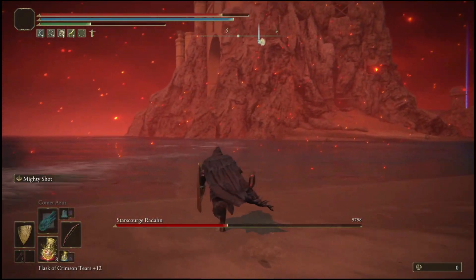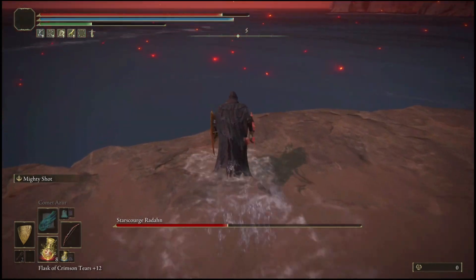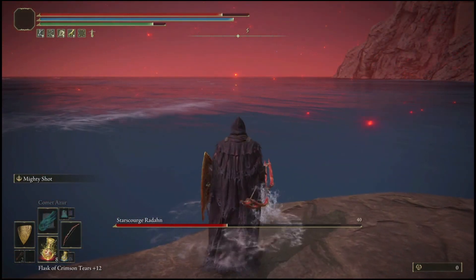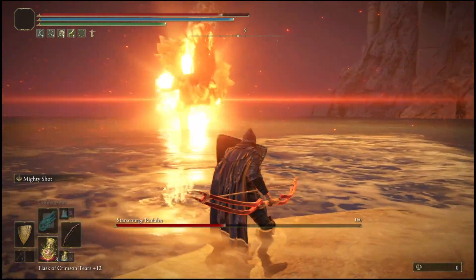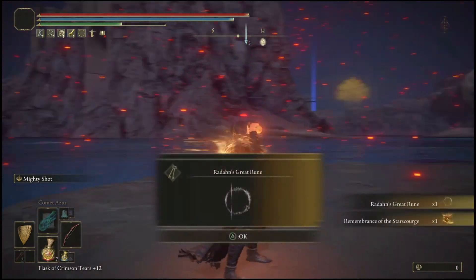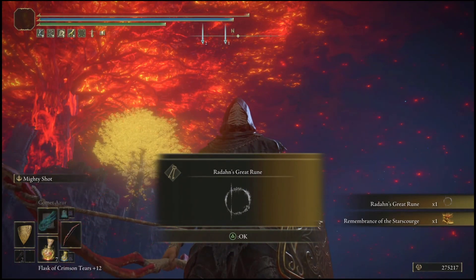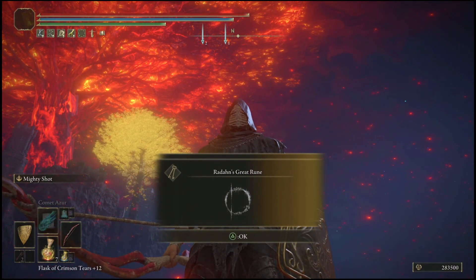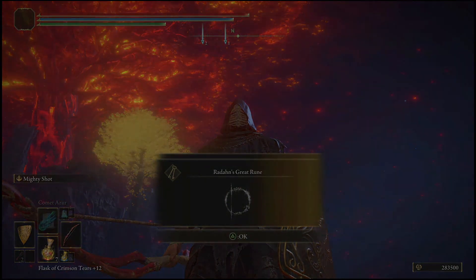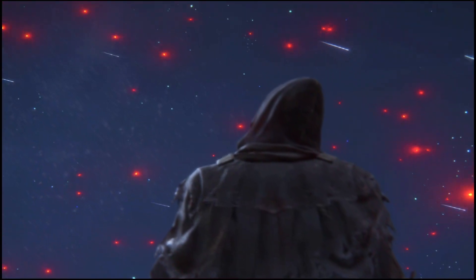Once his health is low enough, he'll do that foot stomp move. As soon as he goes up in the air, come over to this cliff, edge over just a little bit — not too far — and hold up your shield. Your shield will absorb the impact and Radahn will fall under the map, instantly killing him. If done correctly, you won't die at all; your shield absorbs all the impact and he falls off the cliff.